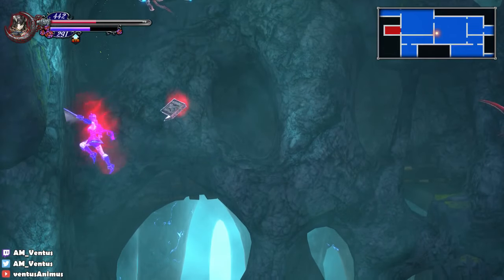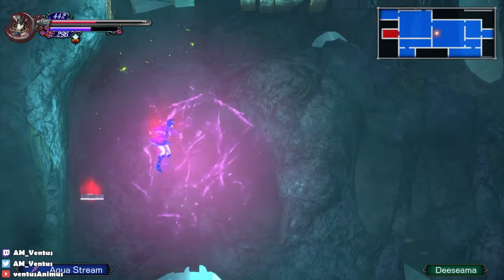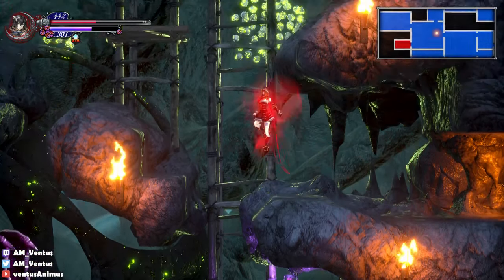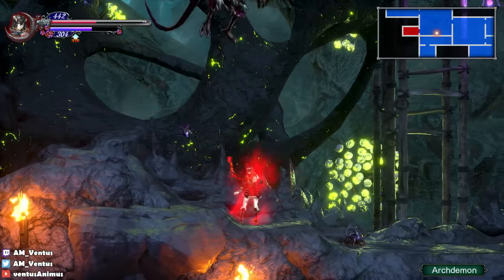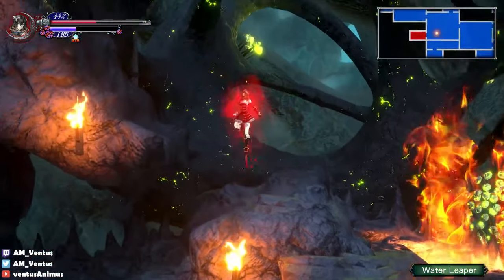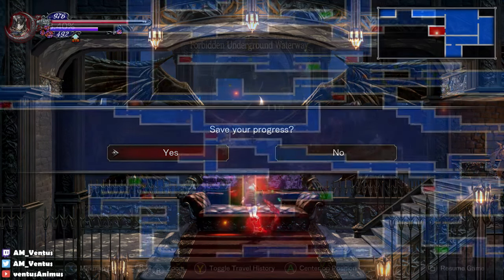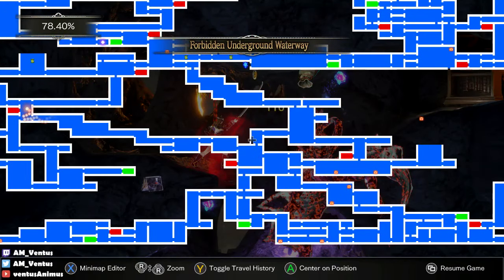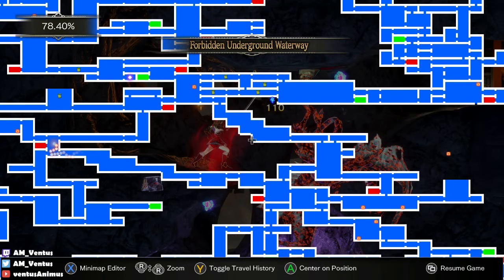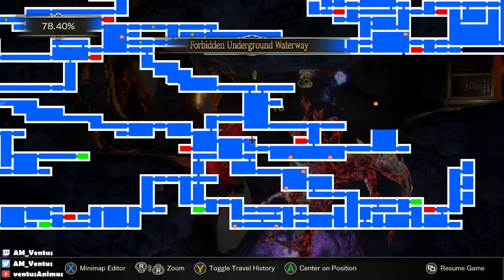I still think Aqua Stream is so stupid — the fact that you need Aqua Stream to even move around. I think the drop rate is higher than most shards, so that's somewhat acceptable. Still, it's pretty dumb the way it works. Oh, what the hell — I went the wrong way. Oh wait, I'm trolling — I could have gone from this side.